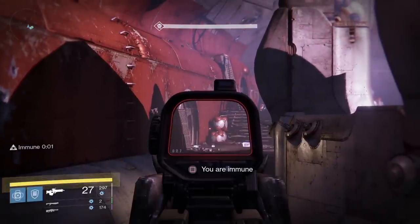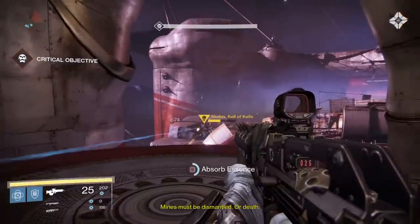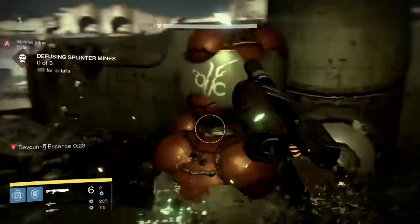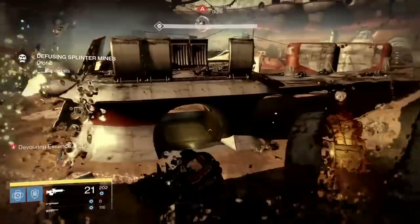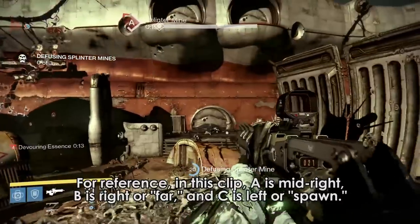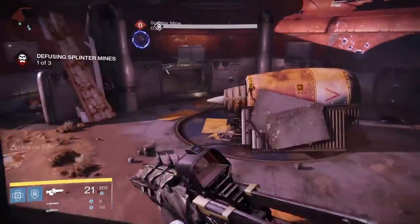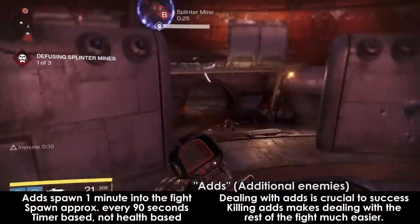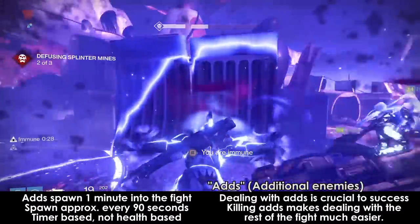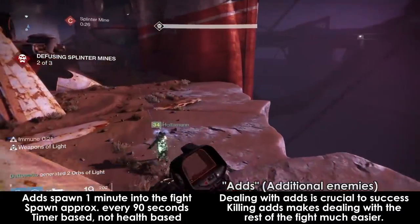At 50% of his health and then again at 10%, you will have to disarm mines as your critical objective. This cannot be avoided — you must do this or you will wipe, regardless of whether or not Skolas is alive or dead. The mines only spawn in three locations, but which locations they spawn in are random every single time: all the way on the left, all the way on the right, and the mid-right on top of a platform. During the entirety of the fight, you'll have enemies — which I'll be calling ads — spawning from specific doorways. These ads spawn every 90 seconds and are not connected to Skolas' health at all, so killing them quickly gives you more time for other things, namely dismantling mines and damage on Skolas himself. Learning these spawn patterns and timers is crucial to making this fight less stressful.